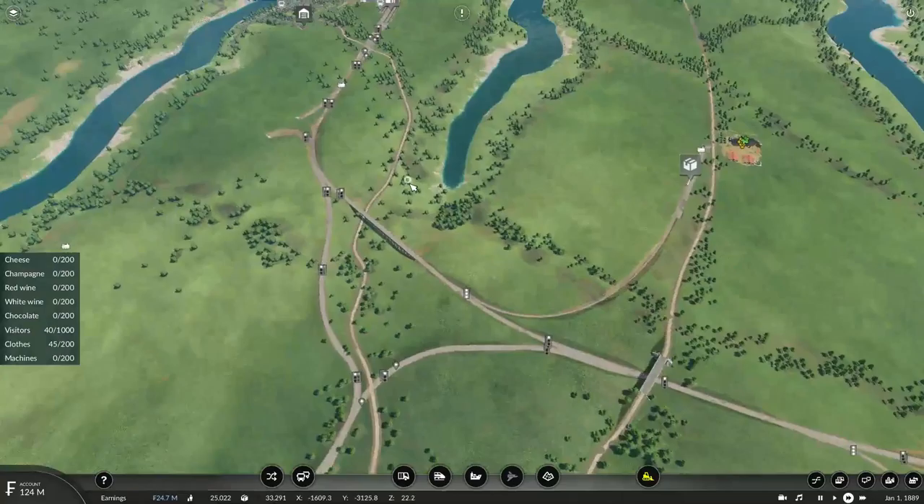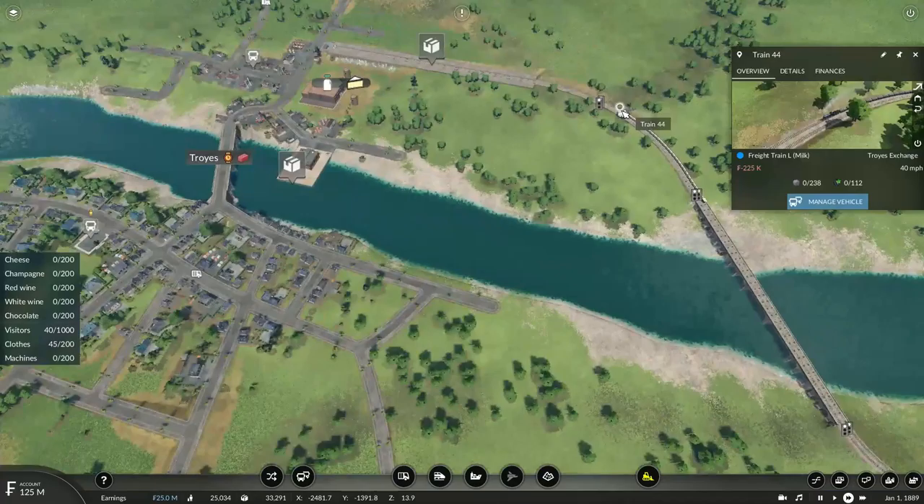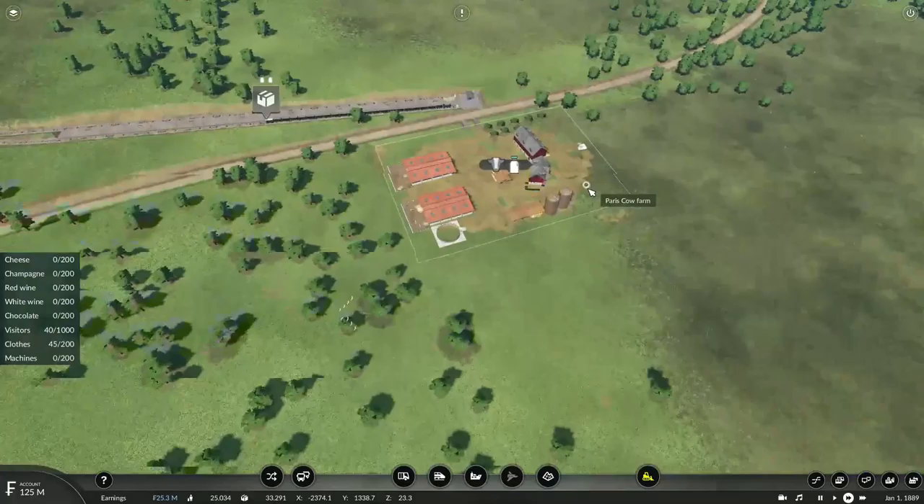It's still waiting for the champagne bottles. This train is supposed to pick up glass from REMS — 27 units. Still waiting on that for some reason.